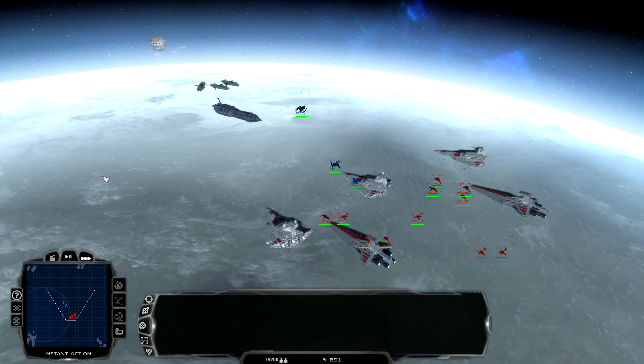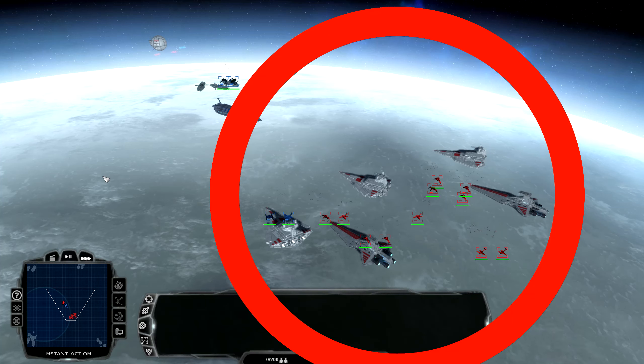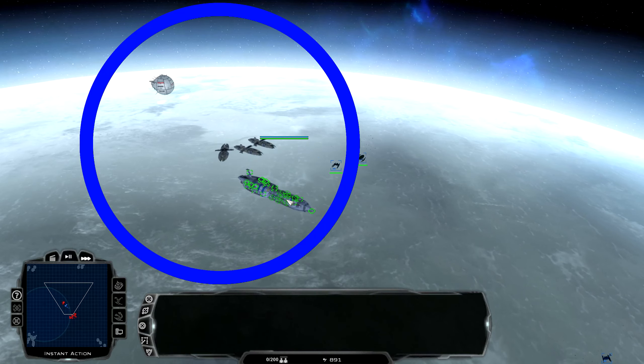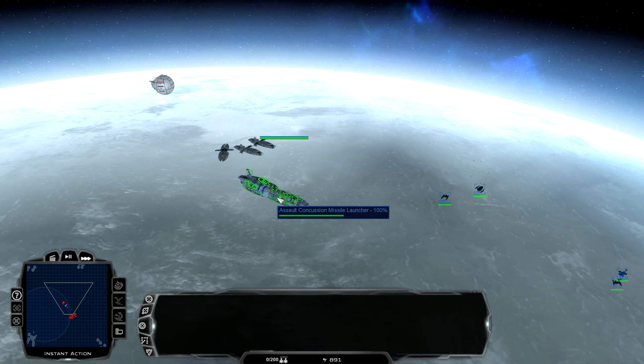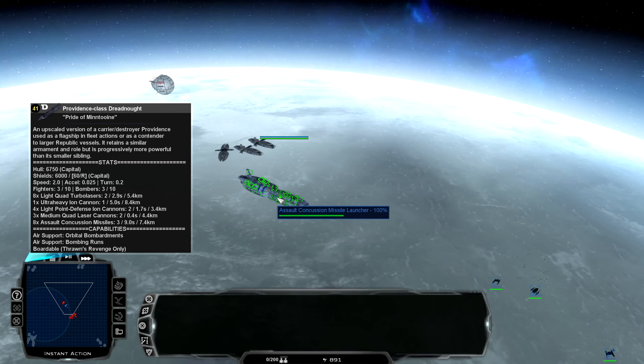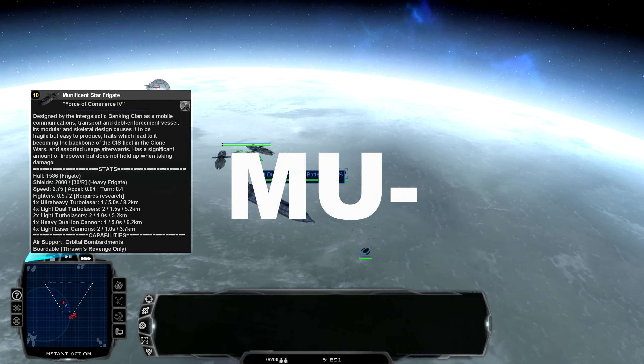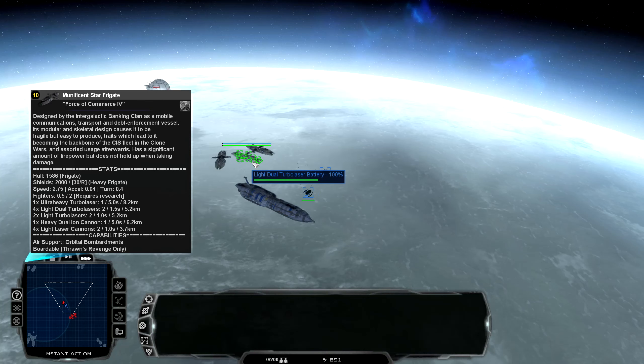Alright, so I've gone ahead and set up the battle. It is three Victory 2-class Star Destroyers and two Venator-class Star Destroyers, versus the Providence-class Dreadnought and three Munificent-class Star Frigates.